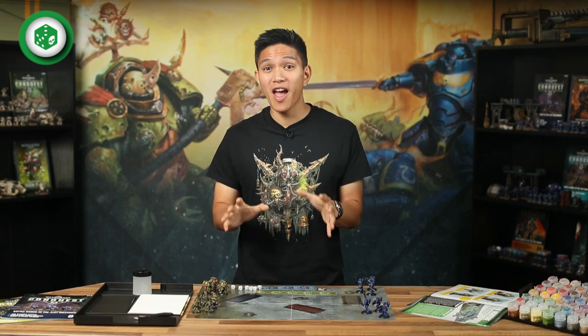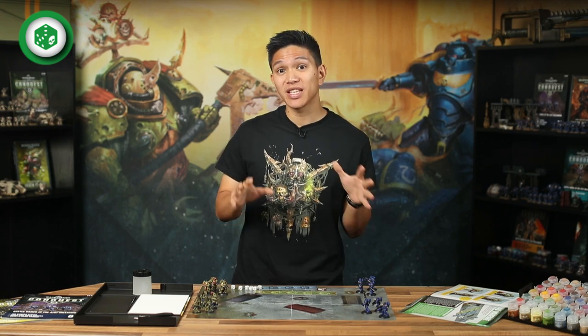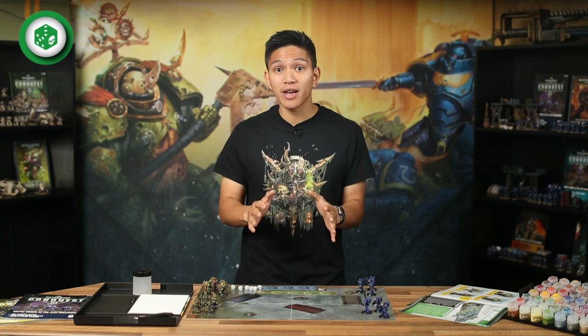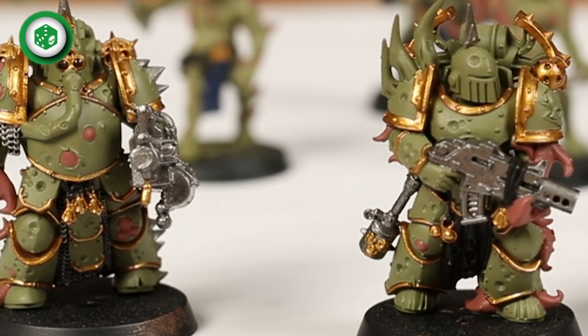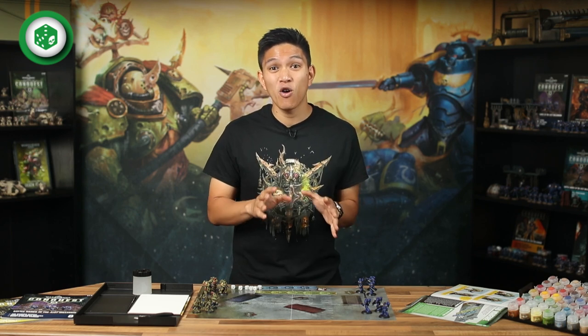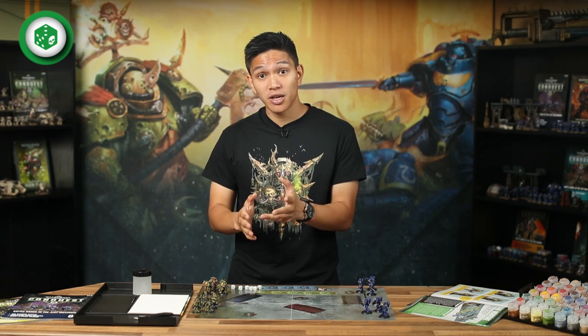When a unit shoots, they all fire at the same target unit as their leader orders them to deal with the biggest threat. If you have several models shooting with the same weapons, like Intercessors with their Bolt Rifles, you can roll all the dice to hit and wound at once rather than one at a time. If a unit is firing different weapons, like the Plague Marines who each have a unique ranged weapon, you must roll to hit and to wound for each one separately. When a unit takes wounds, its owning player can choose which models to remove. If a unit has more than one wound per model, wounds must be put on one model until it's removed, then a second model can be wounded. A unit can charge as long as one model from the unit is within 12 inches of the enemy — and since the whole unit is charging, the whole enemy unit gets to fire overwatch.